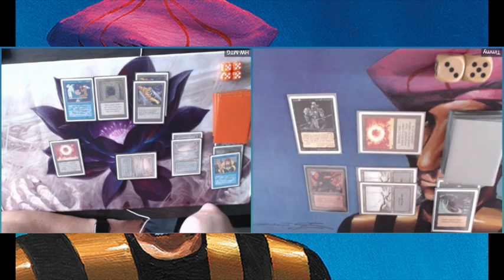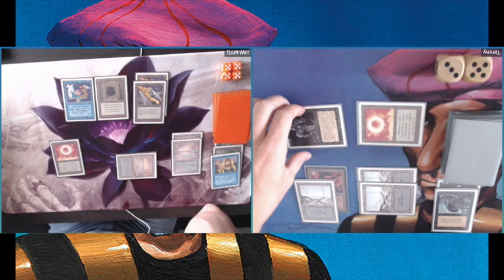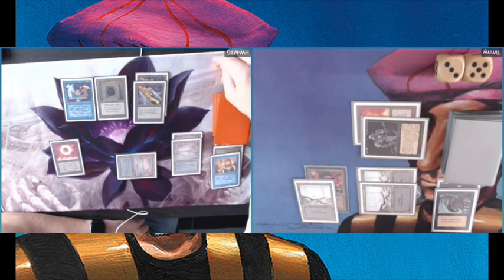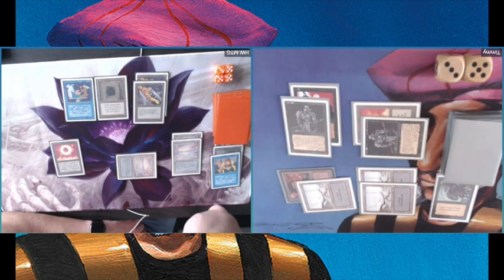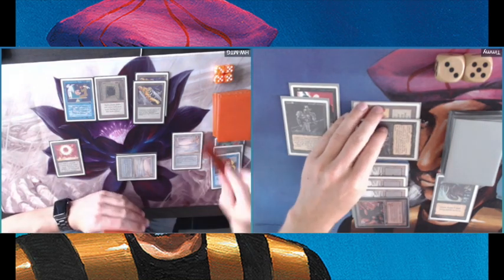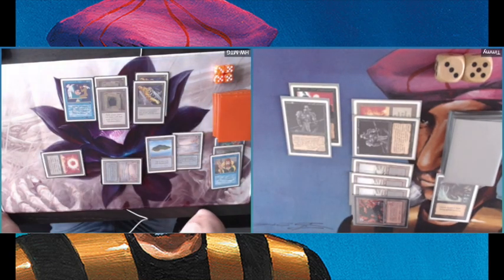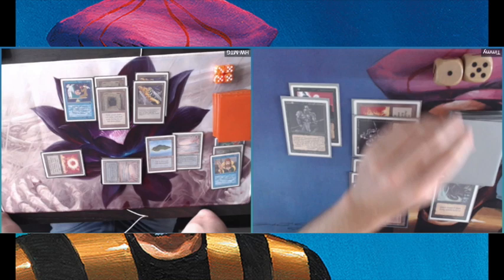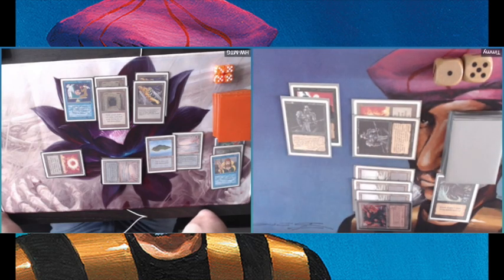I'm still taking two damage — I have seven in hand. I'm attacking, able to deal two damage, and animating Mishra's Factory just to empty my hand. I'm only on eight life here. Despite having had a pretty good draw — look at this — going to six. That second Howling Mine is really, I think, the nail in my coffin.